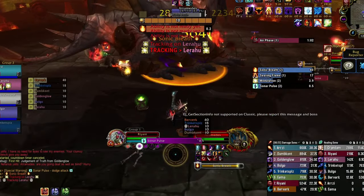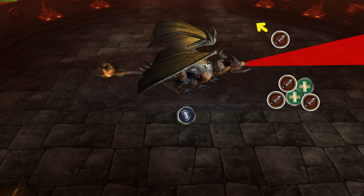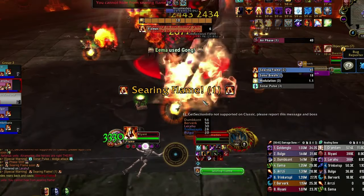Every 45 seconds or so, he will cast Sonic Breath. This will target one specific member and follow it while it's cast. Run counter to the raid so as few people as possible will have to move. It will grant you 25 sound if hit.